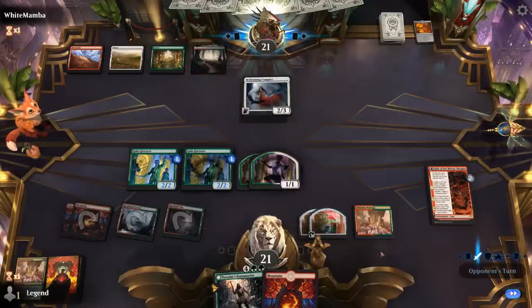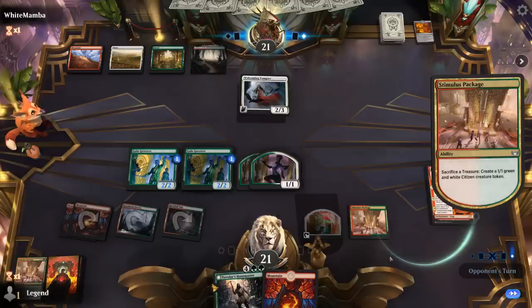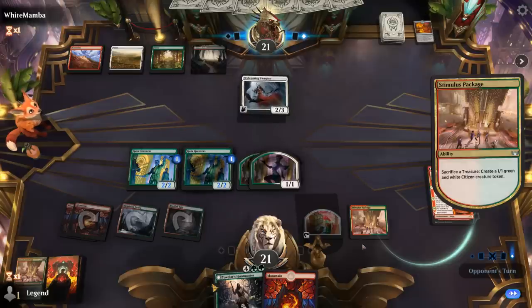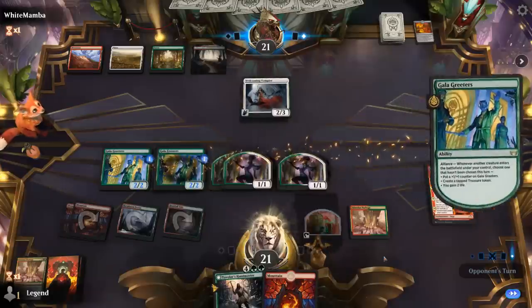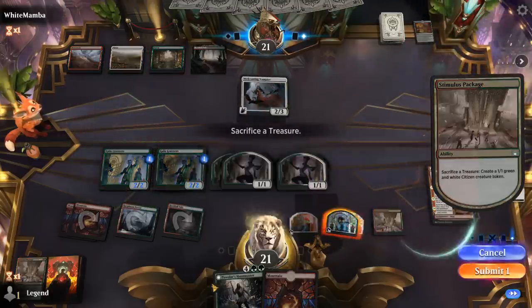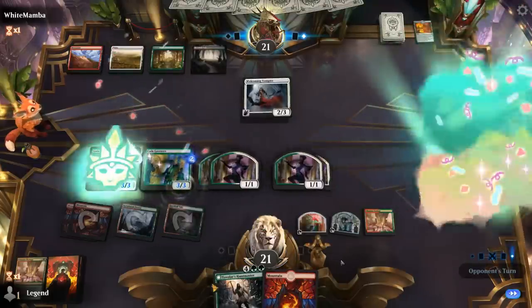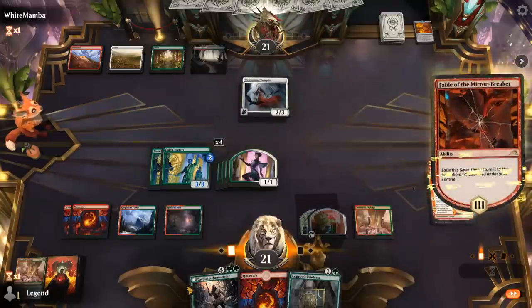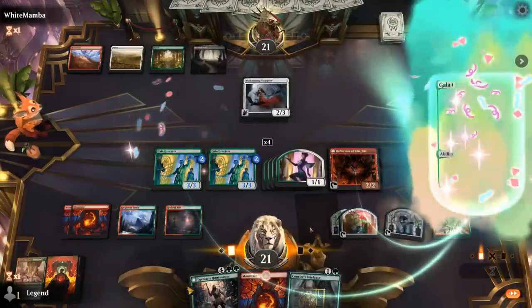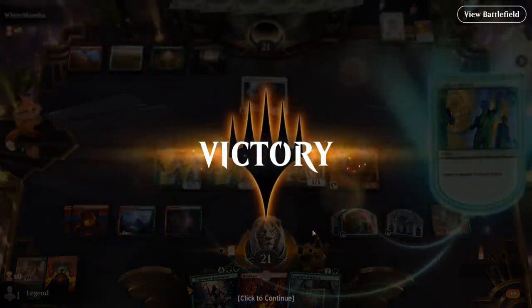Next turn we can play our Huntmaster. They could have some instant speed removal for Greeters, but we have two treasures, so we'll still be able to activate them a few times. Then we're in a great position to topdeck our 7-mana Over the Top and potentially kill the opponent out of nowhere. Greeters trigger — we'll go for treasure, then maybe +1/+1 counters and pass it back. Briefcase is also technically a treasure that can be sacrificed to Stimulus Package. That's already just too much value for the opponent to deal with, and they concede. On to the next one.